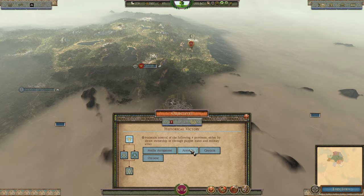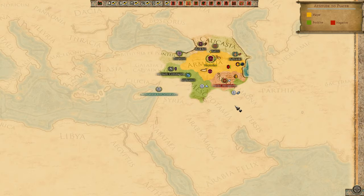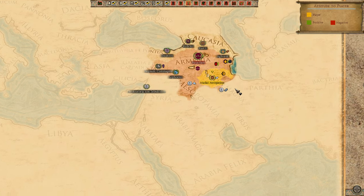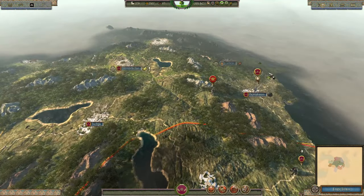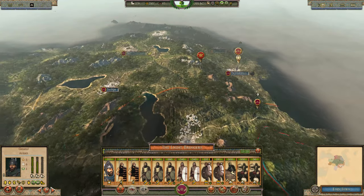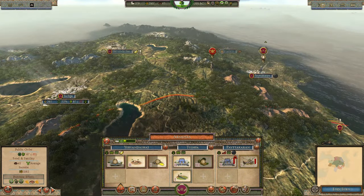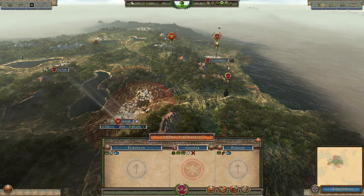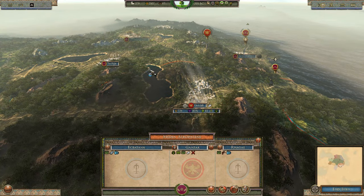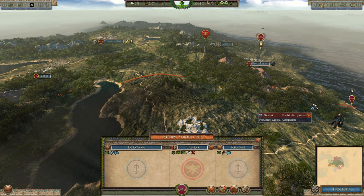Checking victory conditions: we need Media Trapatene, Armenia, Caucasia, and Ostroene - recreating the empire of Tigran the Great. We already control Armenia and have taken Media Trapatene. Australiana and Caucasia are next. Thanks for watching this first episode - next episode we'll destroy the remaining enemies and continue mopping up Media Trapatene for our Armenian Empire victory. Subscribe to the channel and see you next time.